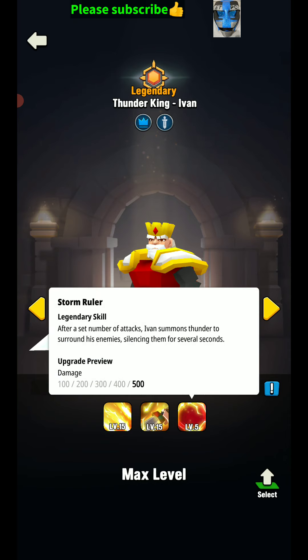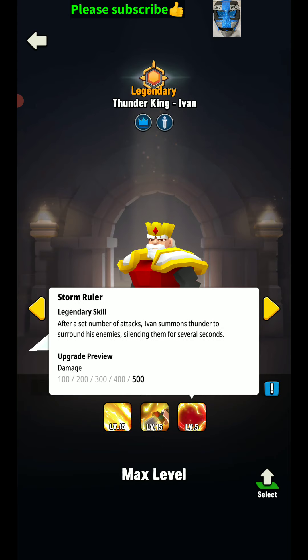And then finally the Storm Ruler — a set of attacks. Ivan summons a Stunner to surround his enemies, slicing for several seconds. I guess it was just an update, and that's supposed to trigger after every attack he does.